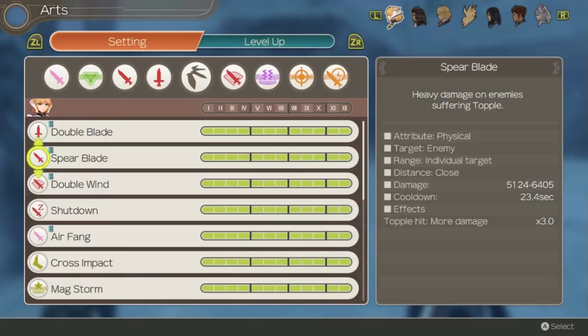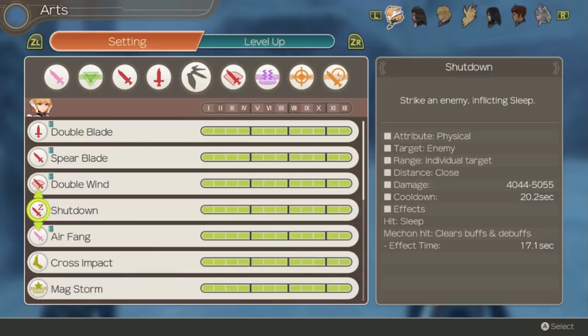Spear Blade is another red art. It has better scaling than Double Blade and does extra damage to toppled enemies. This art is decent for damage but not something you'll be using too often outside of chain attacks, since once again it's typically just going to be better to auto attack. Double Wind is another red art without great scaling, but it does have the benefit of raising your tension by 50 when it connects. This can be very useful for getting your tension up to max as soon as possible since Fiora gets massive benefits from maxed out tension. Shutdown is an art that puts Mechon to sleep if you hit them with it — it's very situational and not really worth running if not against Mechon, but it can be nice if you are against them.